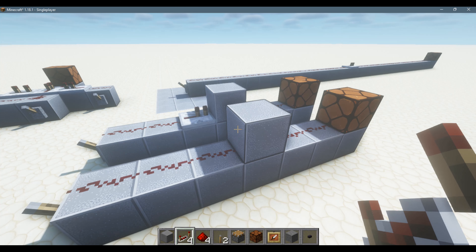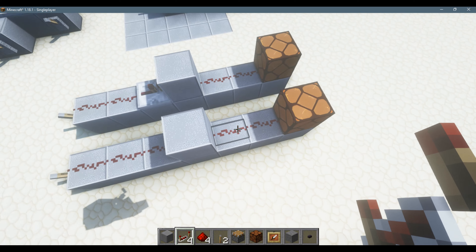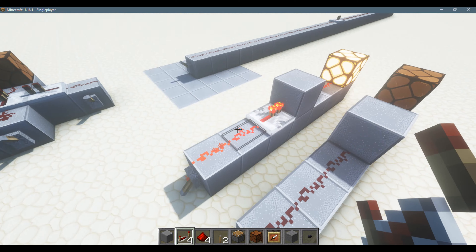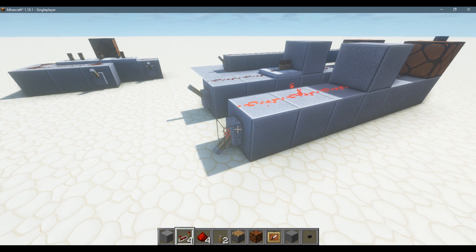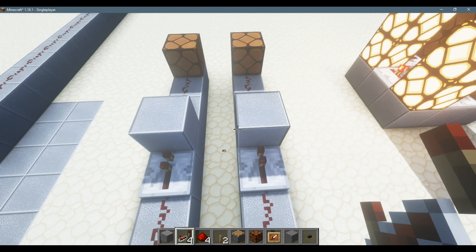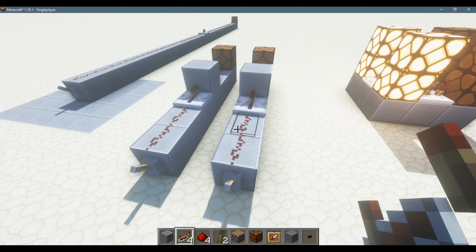Repeaters can also be used to send a redstone signal through a solid, non-transparent block like this. Normally, if you wanted to send a redstone signal through a block with just redstone dust, you couldn't. All you have to do is place a redstone repeater right in front of the block facing into it, and boom, it functions.